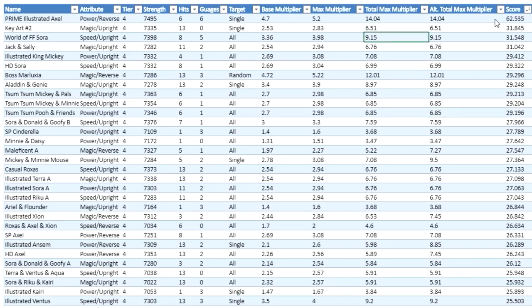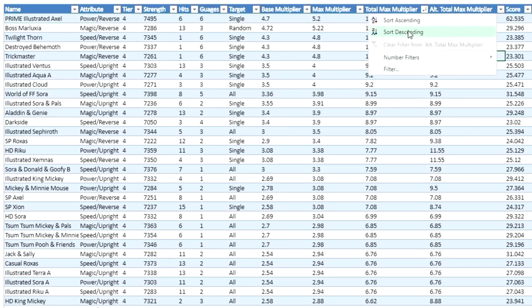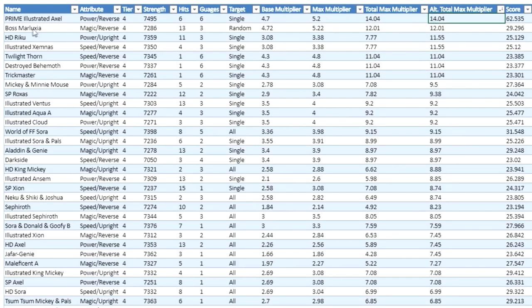Even if we take a look at the multipliers, he's basically just insane. Looking at the total max multiplier across all spreadsheets, he is still the best tier four metal in the game, with the second one being Boss Marluxia — one of the strongest reversed magic metals in the game for quite a while. At least in terms of tier four metals, Prime Illustrated Axel does have the highest multiplier within tier four metals now, and organizing by alternative total max multiplier still gives the same result: Prime Illustrated Axel first, Boss Marluxia second.